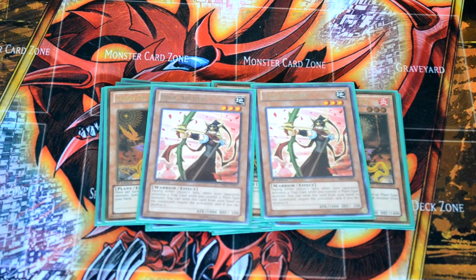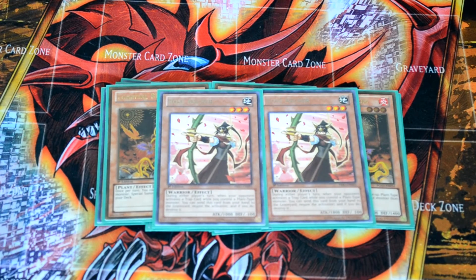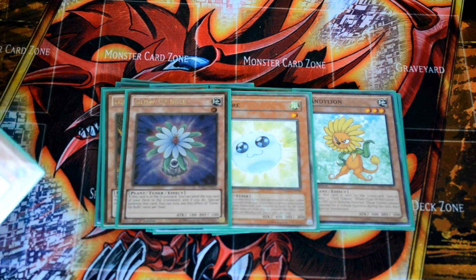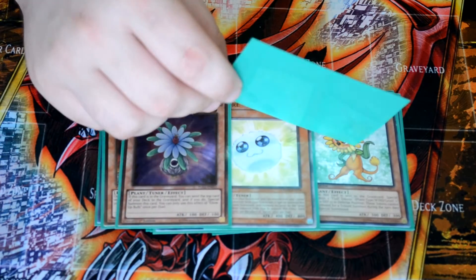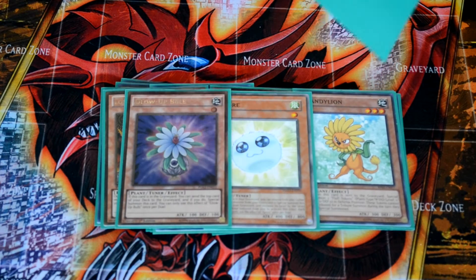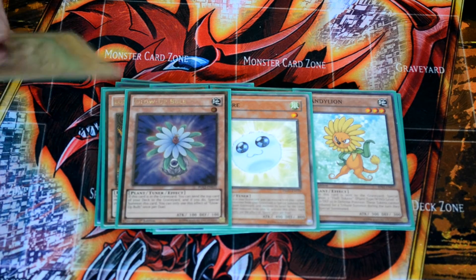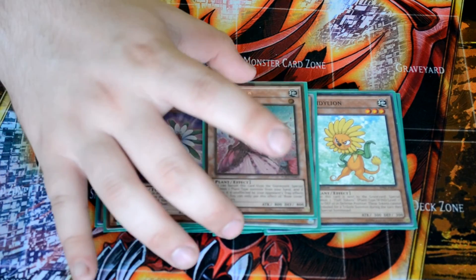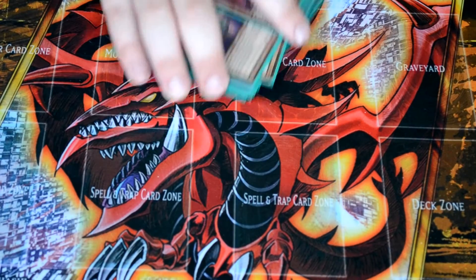Two copies of Rose Archer: while you have a plant and an activated trap, discard this and you can destroy it — fantastic for stopping a Mirror Force or whatever you might run into. For the rest of the monster lineup: one Dandelion, one Spore, one Glow Up Bulb, and one Rose Lover. Dandelion, Spore, and Glow Up Bulb are the generic plant engine — all fantastic tuners that get tokens and enable synchro plays. Spore manipulates its level by banishing a plant in the graveyard, making it easy to hit whatever level you need. Rose Lover lets you banish it and special summon a plant from your hand, so if you've got a Hermitry in hand that's too bricky, it's easy to get it out. That is the monster lineup — it's a very monster-heavy build.